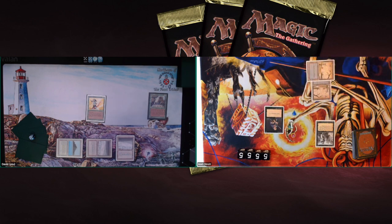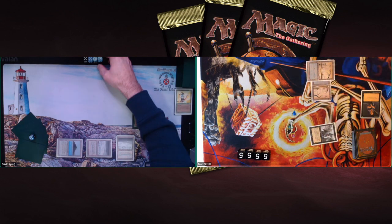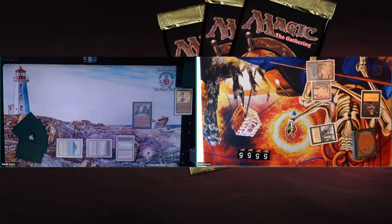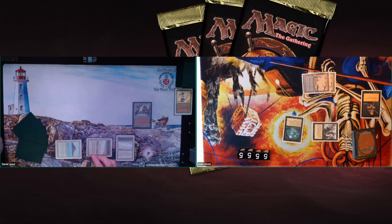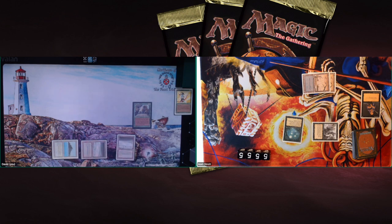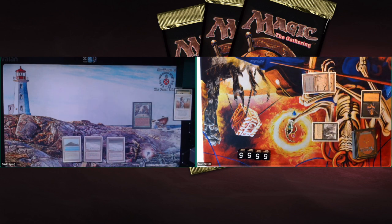David uses the Sylvan Library, takes 4 damage, goes to 16, drawing an extra card. He plays an Elvish Archer — a 2/1 first striker — which can trade with the Black Knight. But Matt responds with a Weakness to take care of the Elvish Archer. Matt attacks for 2, David drops to 14. No land drop for David, but he plays Will-o'-the-Wisp. David should be fine not keeping black mana open to regenerate, since he's not playing against red.